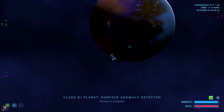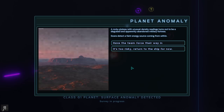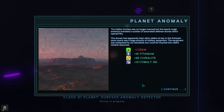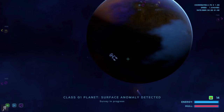We are now going to send our survey on this planet. There's another wormhole right here. A rocky plateau with unusual density readings turns out to be a disguised and apparently abandoned military fortress. Scans detect a faint energy source coming from within. Have the team force their way in. The hidden fortress was no longer manned, but the team's rough entrance activated a number of automated defense drones which opened fire. The drones had apparently kept other raiders at bay. In the fortress's storerooms was a large amount of military equipment — antiquated by our standards, but could be recycled into useful mineral resources. So we traded a life for a bunch of resources — probably not worth it.